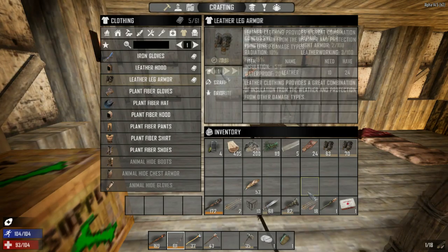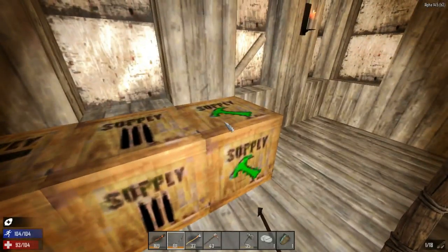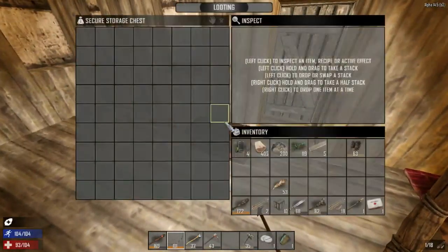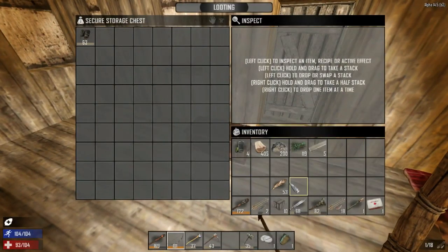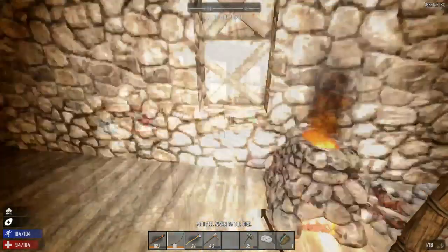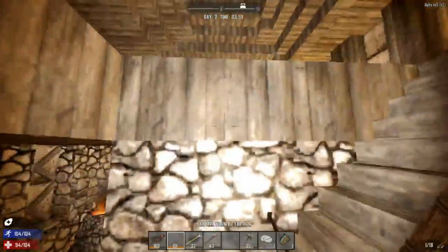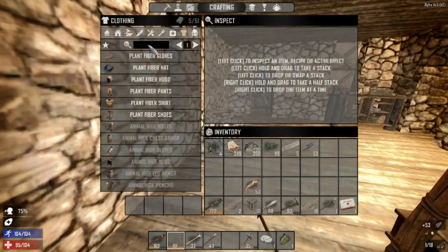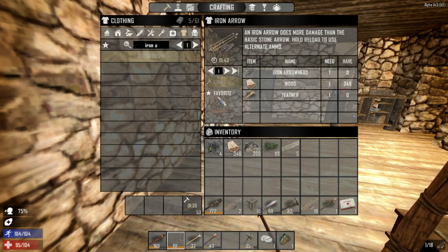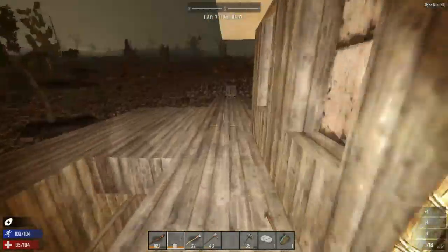Scrap these cloth ones. We got 56 iron arrows or something. Where do you want me to put your leather leg armor? I'll put it in the chest by the door. Almost time — I'm gonna wait till my arrowheads are done. Iron arrowheads for arrows — boom, 55. We'll have 55 arrows. Okay, so now I'm just repairing everything here.